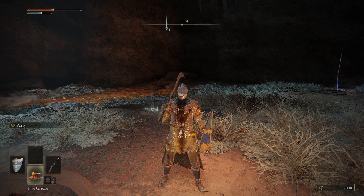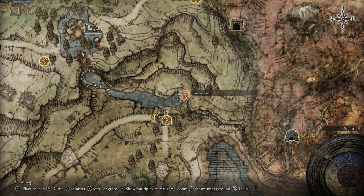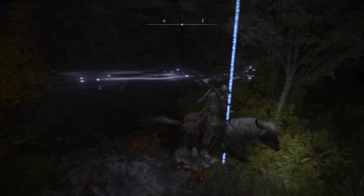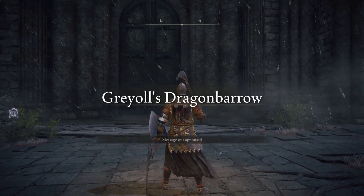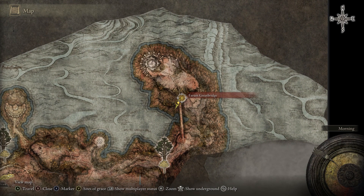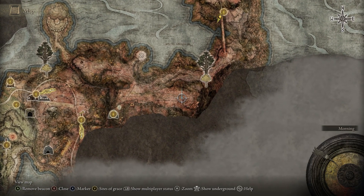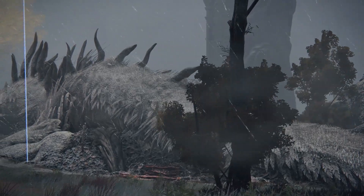Now you're ready to take on Elder Dragon Greyoll. Teleport back to Limgrave to the Third Church of Marika, which is east of the Mistwood. There is a secret teleporter just north of the church in the waters. It takes us north of Caelid to Greyoll's Dragon Barrow. You'll arrive at the Bestial Sanctum. Ride south to the Farum Great Bridge, cross through the dragon legs, and follow the path west then south until you reach the marked location. You won't miss her — she's the size of a small mountain.